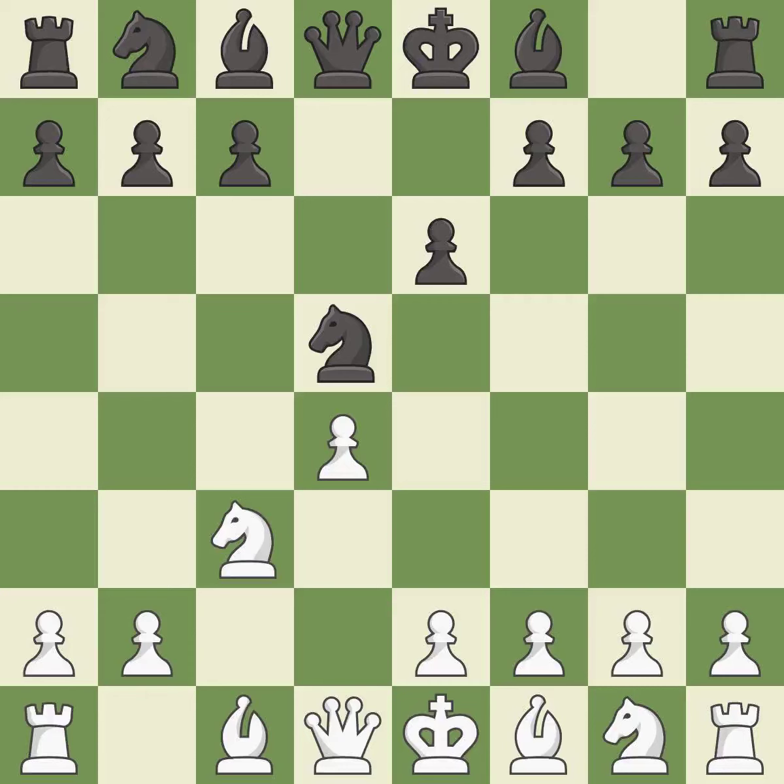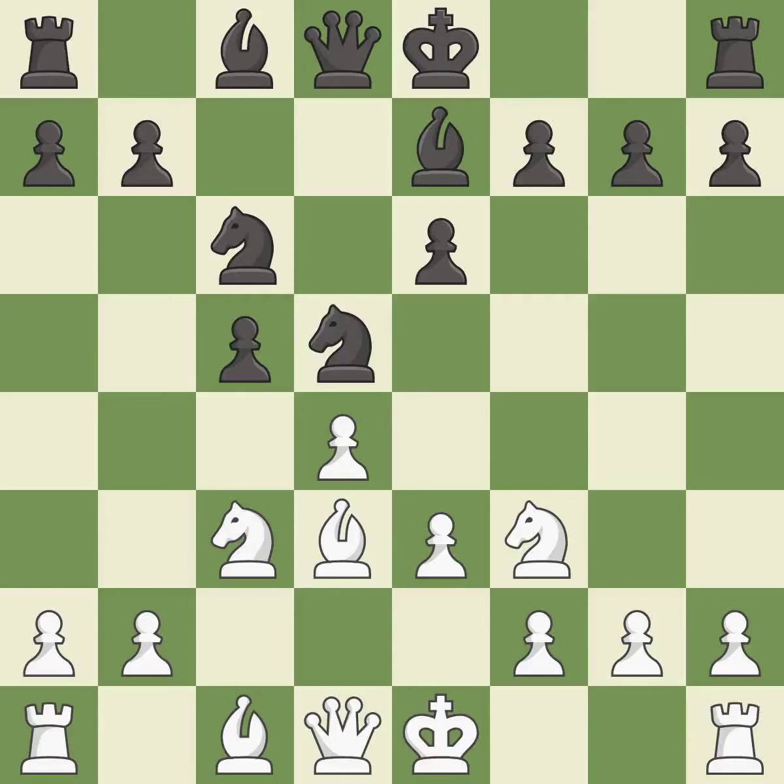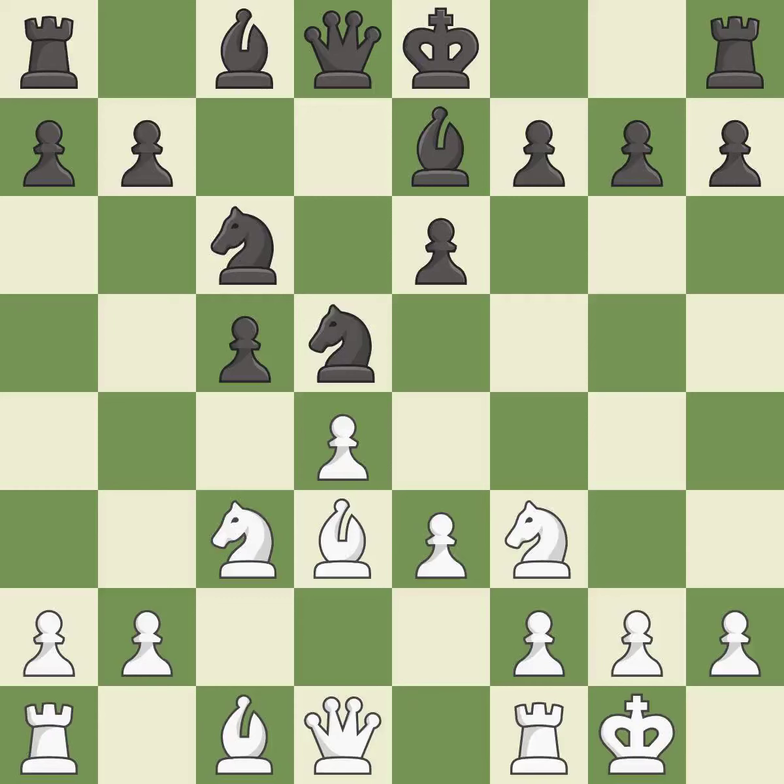nxd5 recaptures the pawn and attacks the c3 knight. This develops a knight off its starting square, getting it into the action. The bishop is ready to be developed to an active square. This activates a knight by developing it off of its starting square. This develops a bishop off its starting square, getting it into the action. This activates a bishop by developing it off of its starting square.